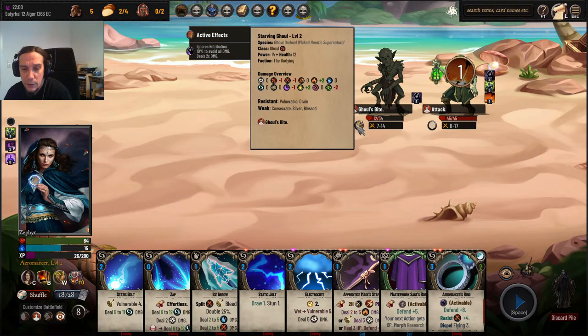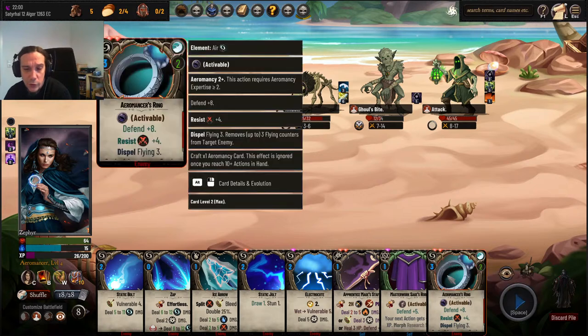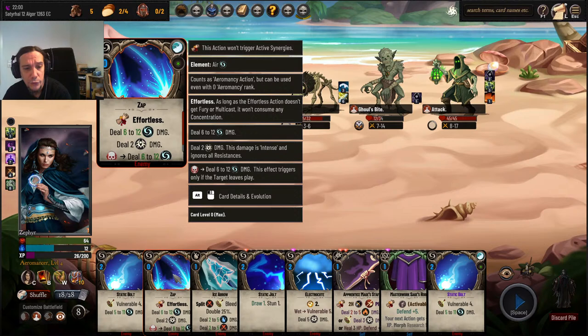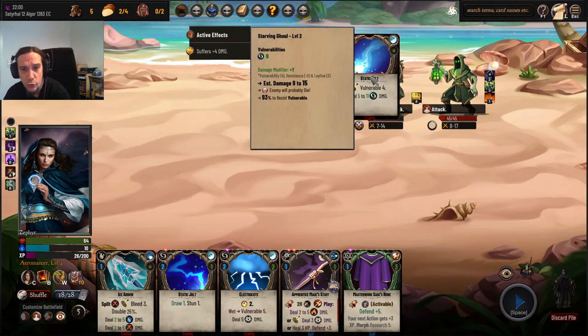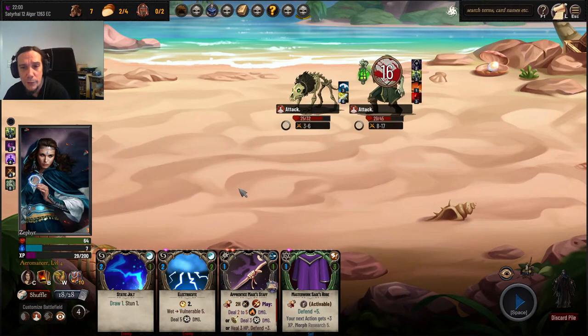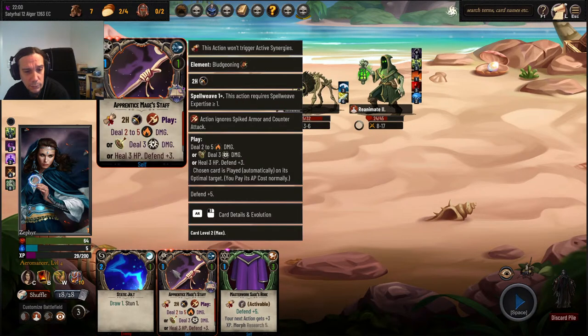We're going to ignite that dude in the backline. I want to get rid of this dude — stuns are applied at the end of the turn, so that's just smarter. The Aeromancer's ring has some sick defense by now — Defend 8. This guy can bleed, so we're applying that on him, reapplying it, and trying to stun that dude.